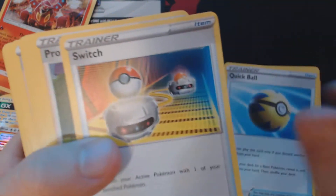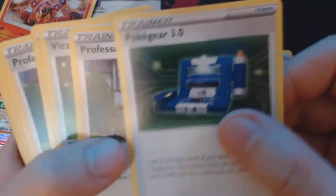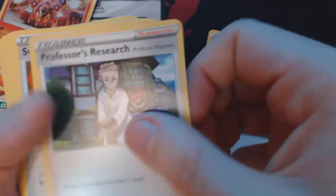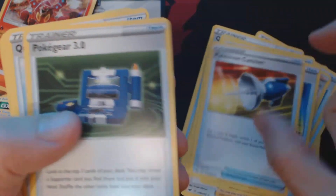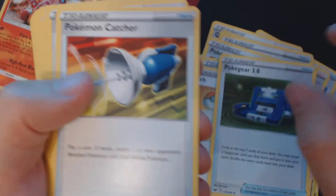This is the entirety of the deck. We've got Holographic Vulcanian, two Cynthia Catelyns, Mallow Llanas, a Quick Ball, Switch, Professor's Research, Catcher, more Quick Ball, Gear, Professor Research, Vitality Band, Pokegear, Professor's Research, Switch, Pokemon Catcher, Pokegear, Quick Ball, Switch, Pokegear, Catcher, Vitality Band.